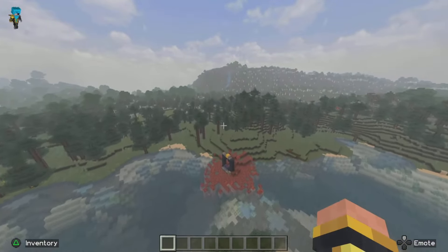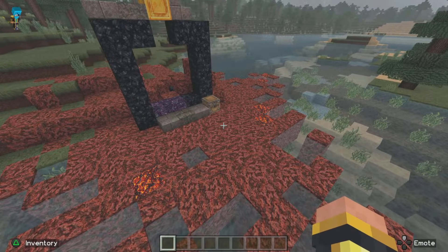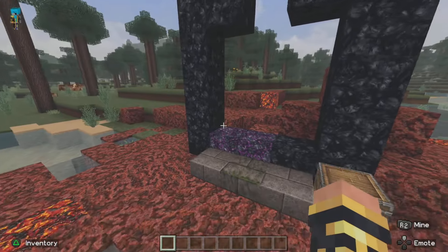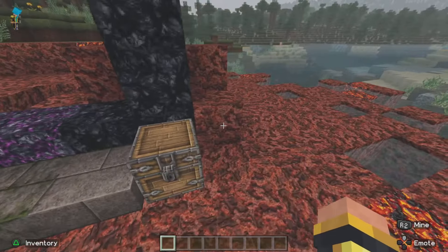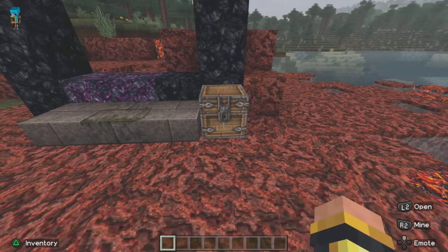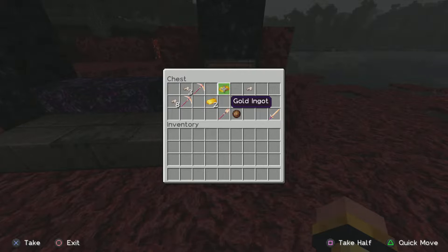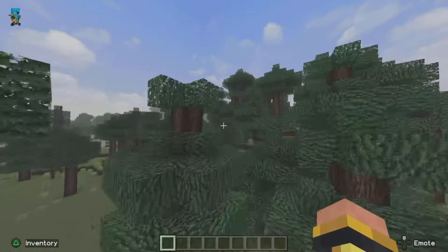We've got a Nether portal here. Netherrack looks disgusting - looks like brains. Oh that looks nice though, I like that. Hello - a chest doesn't look too bad either. I like the chests and the crafting tables. Gold looks like gold. Iron nuggets don't look too bad - yeah I like that, that's alright.